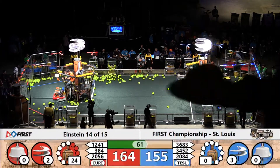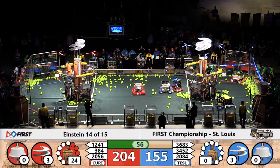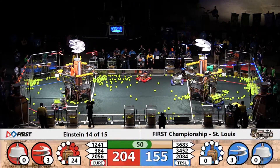Fuel gets dumped by 3683, Team Dave, on the far side of the field. They've got a hopper pole and they're heading back around toward their airship. First, they've got a gear to deliver.